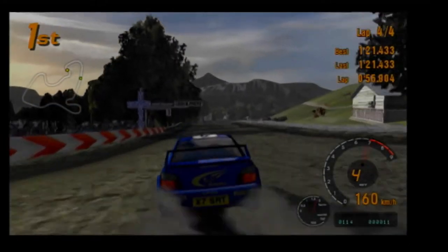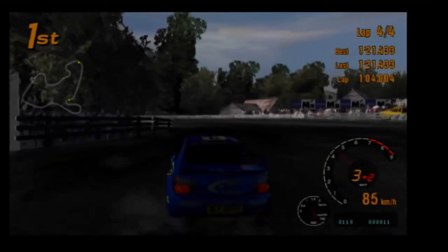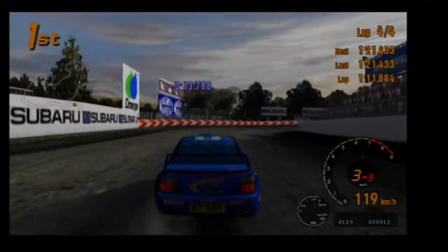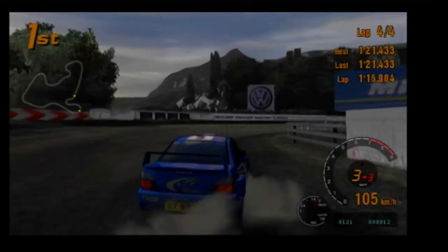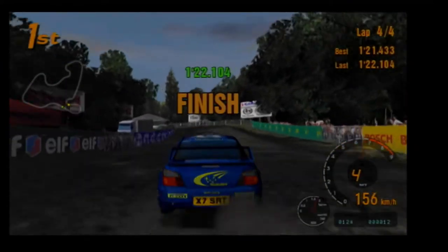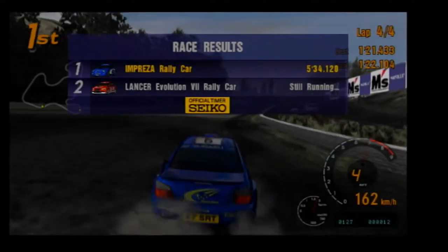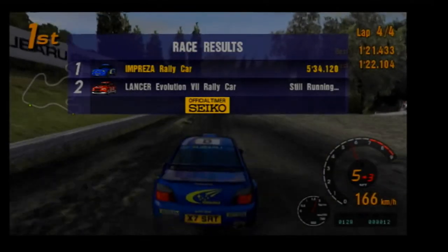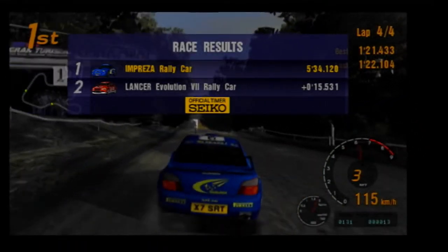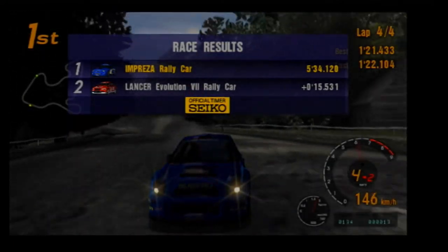What happened to the Evo 7? Did he hit the inside wall or something? It looked as though he was parked for a second there - I'm pretty sure he hit the wall. I'm not going to improve on my personal best, but still set a low 1:22 to cap off the race and also to cap off Swiss Alps. 5 minutes and 34 seconds, and in the end I won by 15 and a half seconds over the Evo 7. The only word I can think of for this is domination.